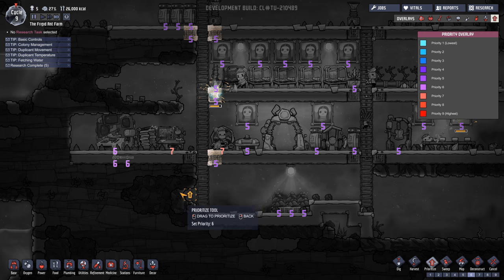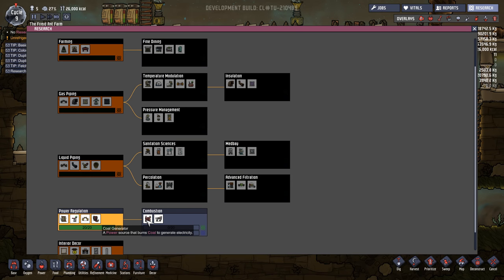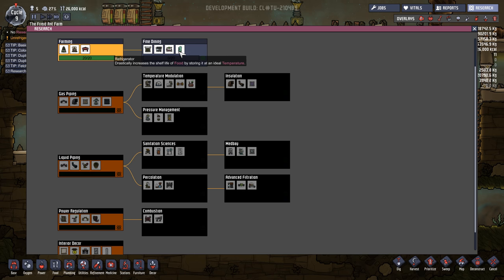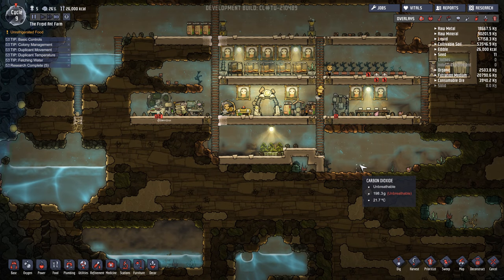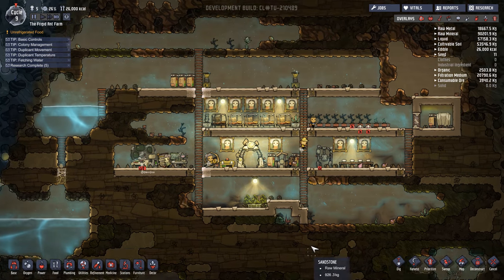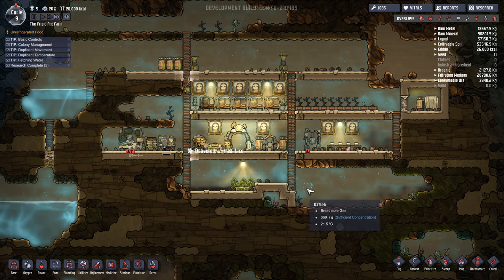Let's make sure we prioritize some of this cabling so we can get this stuff unlocked. We could go for combustion if we want to get the coal generator — that's some more electricity, which we have been having some trouble with. Percolation for the electrolyzer if we want more oxygen generation and to start working toward hydrogen. Fine dining for the refrigerator could be good as well, and a fertilizer maker is not so bad either. Let's go ahead and do fine dining and then I think we'll go for combustion next. We seem to be doing okay on oxygen — the electrolyzer converts water into oxygen and hydrogen, but we're doing okay with these algae deoxidizers as long as we have enough algae.